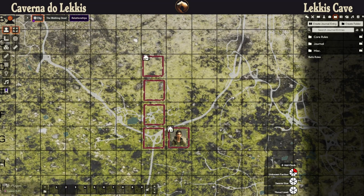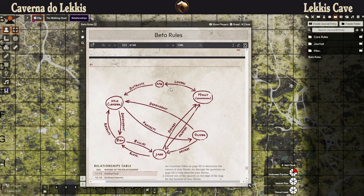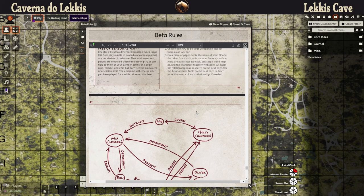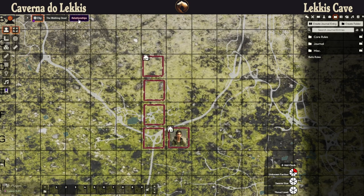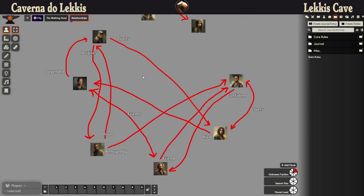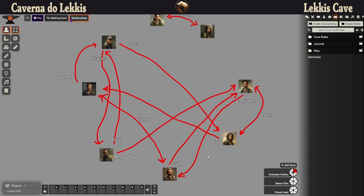What I did as well is I created some NPCs, because we are now going to have a haven for Brandon and his sister. So I've decided to create some NPCs and we should create some kind of relationship between them. We should actually include ourselves into this relationship matrix. However, as Brandon and Anne are new to this haven, I just create the relationship between themselves. So here we see Brandon and Anne, and here are the other NPCs that I have created.